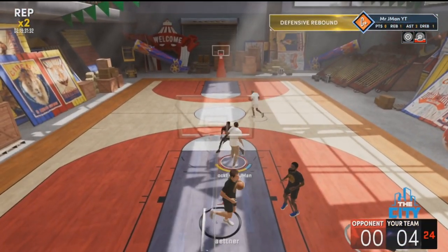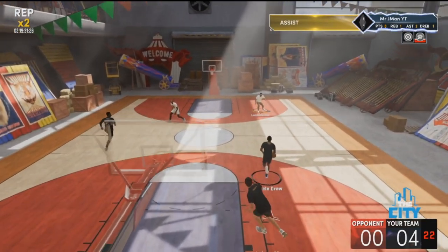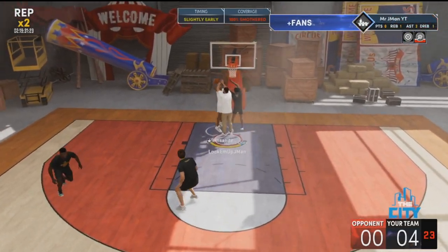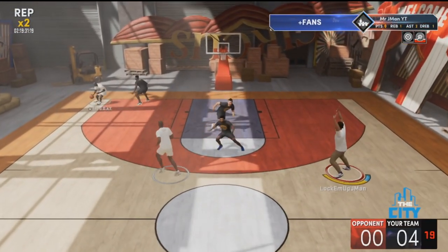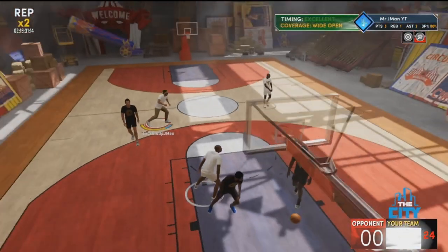At this time I didn't have all my playmaking badges, so I was just abusing lobs and shooting some shots here and there. Basically, if you have your playmaking badges, just throw the three alley-oops and then do whatever you want. It doesn't have to be in the beginning, but I recommend throwing them in the beginning so you don't forget.